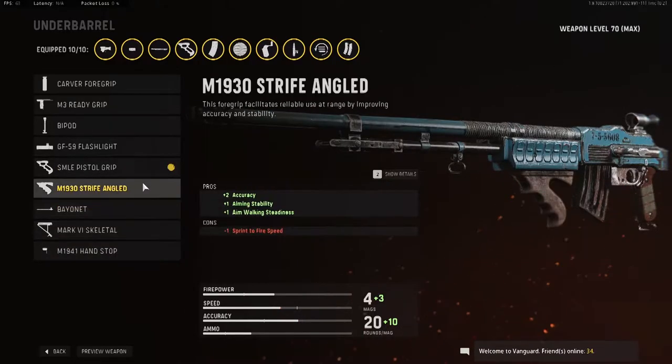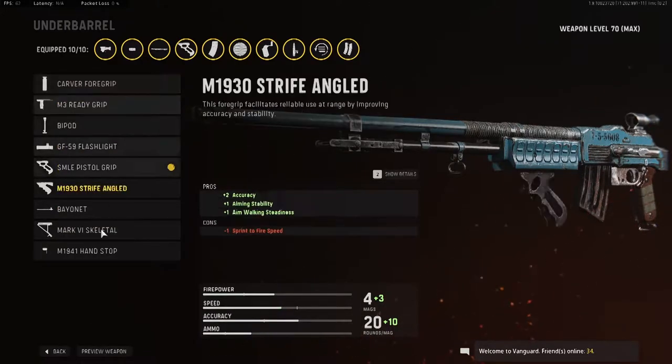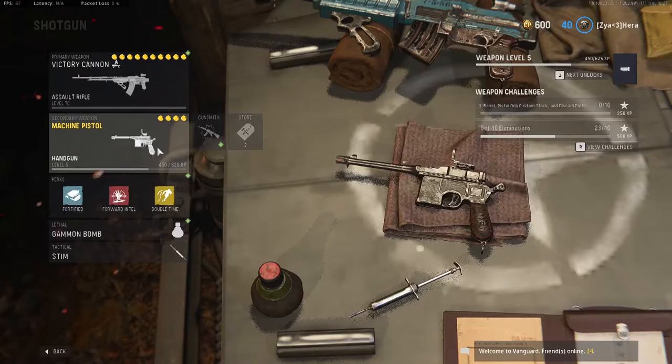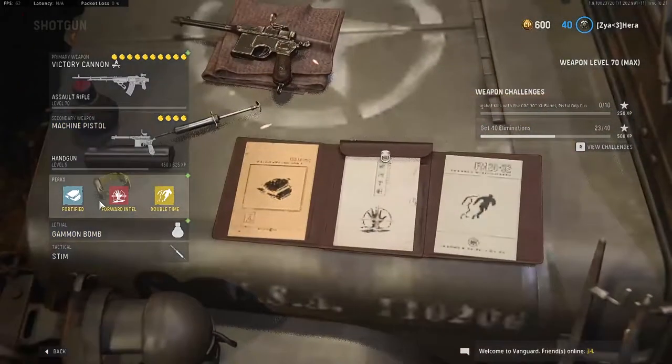You can't run the Mark VI Skeletal, but I don't really see the plus for the ADS speed — sprint-to-fire is way more key for this class setup, especially since the gun does not shoot that fast. For the secondary I'm running the machine pistol. I don't really use it unless it's leveled up; it's not that good.